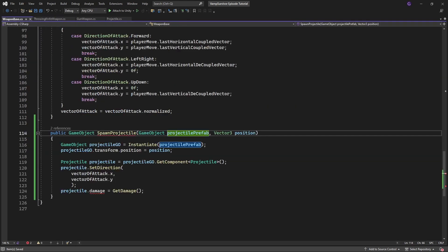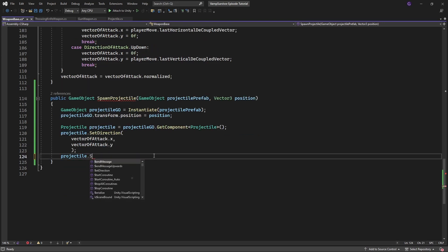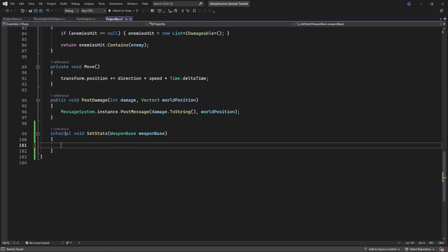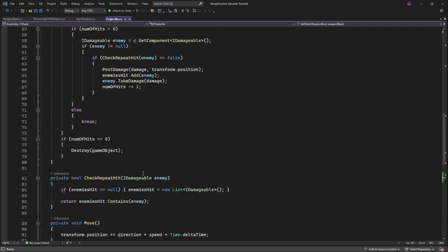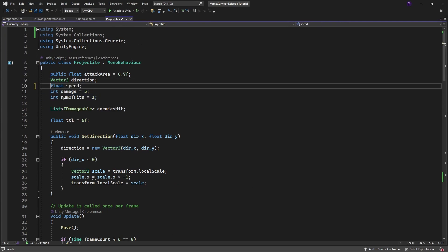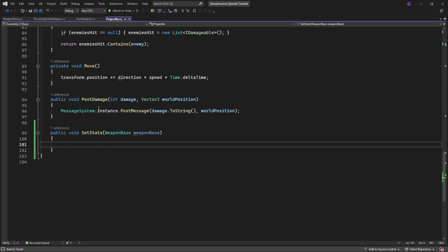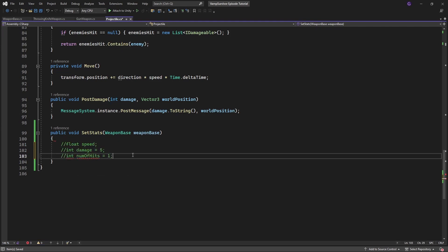After spawning our projectile object we need to set the stats of that object. So create a new method called setStats and pass the weapon which shoots this projectile as a parameter. Inside the newly created method we want to set our stats: the speed, the damage, and number of hits. Damage is simple — we have a specialized method to calculate the damage.